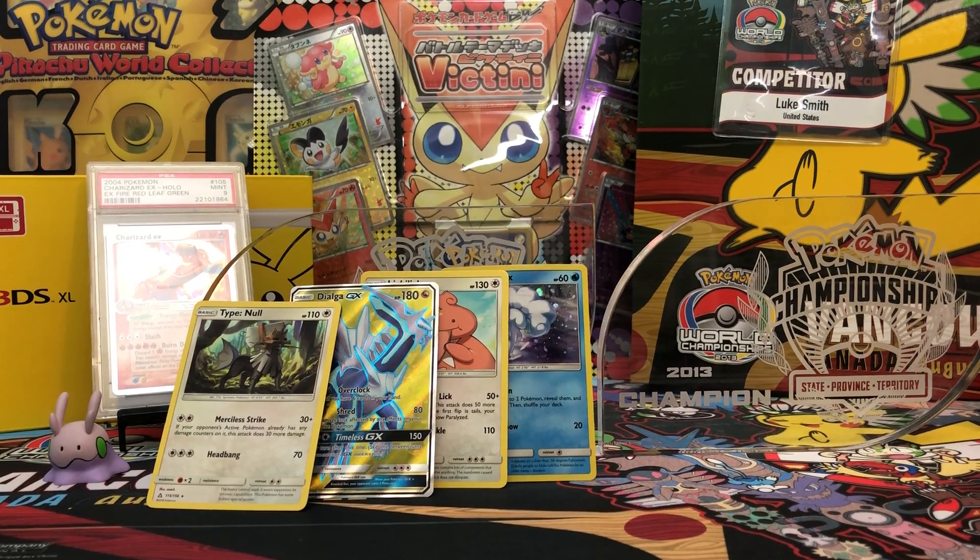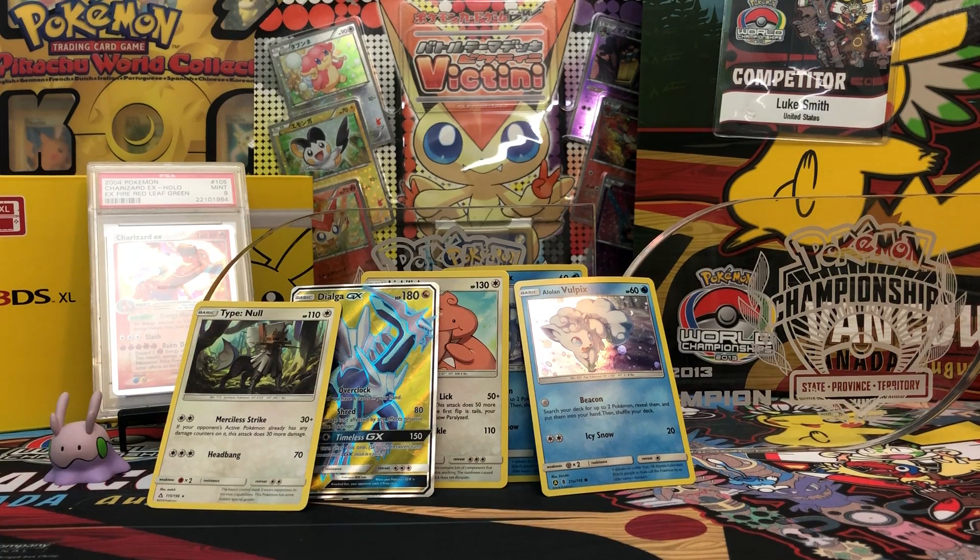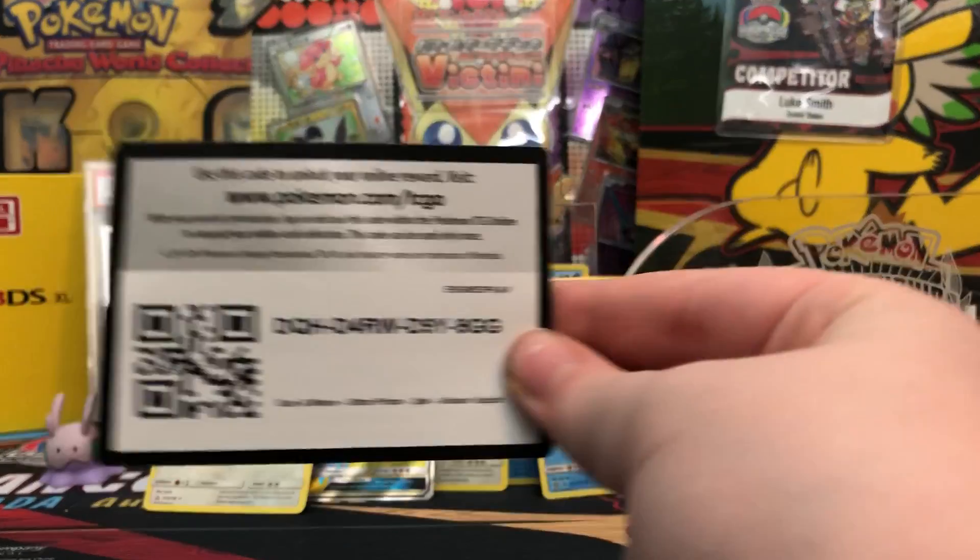Sorry about this - that is an insane pull out of the second pack of our three pack blister. In the first one we already pulled a full art, so maybe this is an actual good set where they actually give us good pulls. We got another Vulpix. Here is the code.